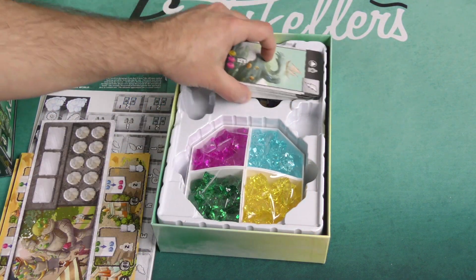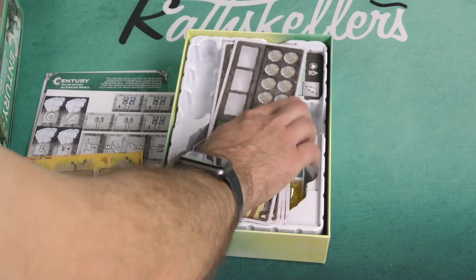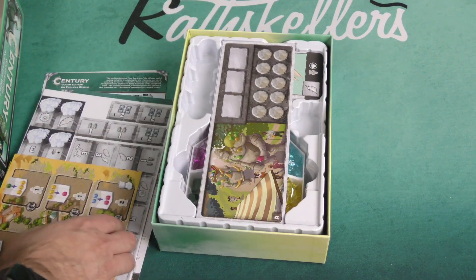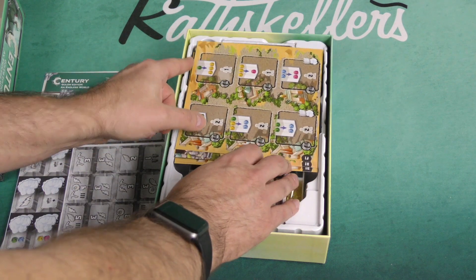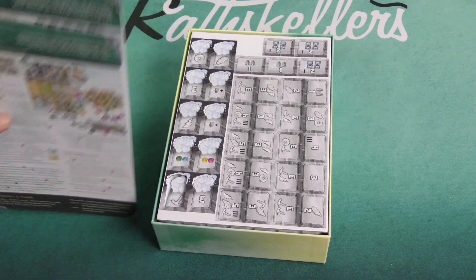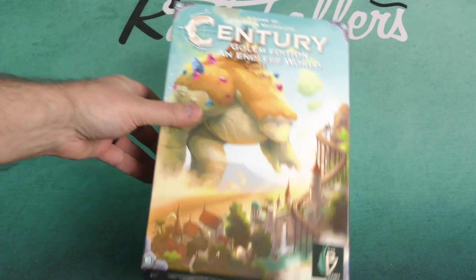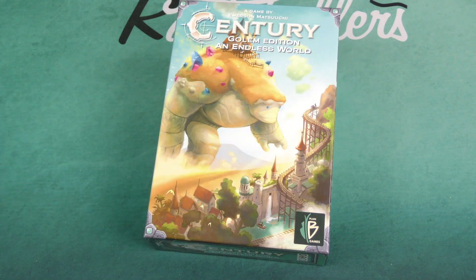Really, really nice looking art. The component quality is solid. I wanted to say 'rock solid' because it's a Golem game, but you notice I didn't do that — I didn't fall into the easy trap. I did not say it's rock solid. That would have been a really bad pun. But this is Century Golem Edition: An Endless World. Thank you for watching another Dicetower Daily Unboxing.